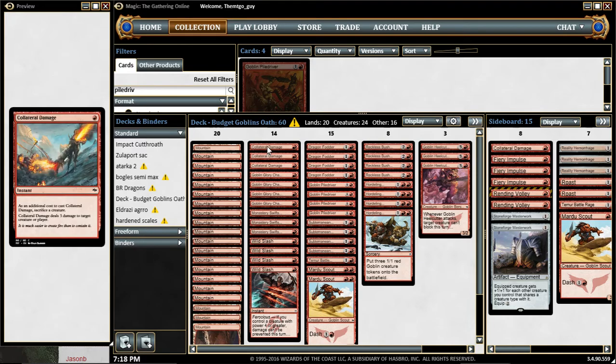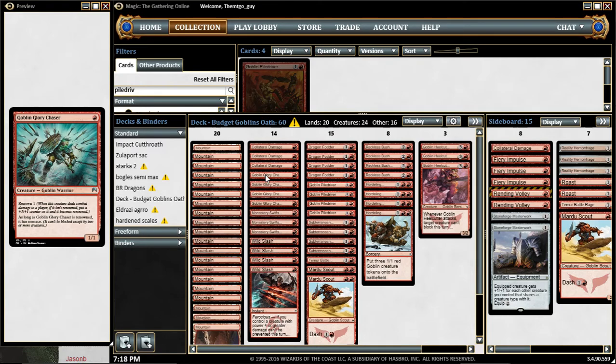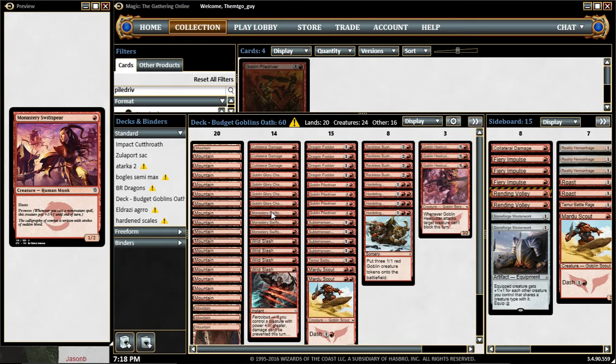You have Collateral Damage to do 3 damage to creatures or players — some removal and burn. Goblin Glory Chaser is one of the cards you want to play right away, and with luck renown it in turn 2. Monastery Swiftspear is also great — the only non-Goblin creature in this deck.